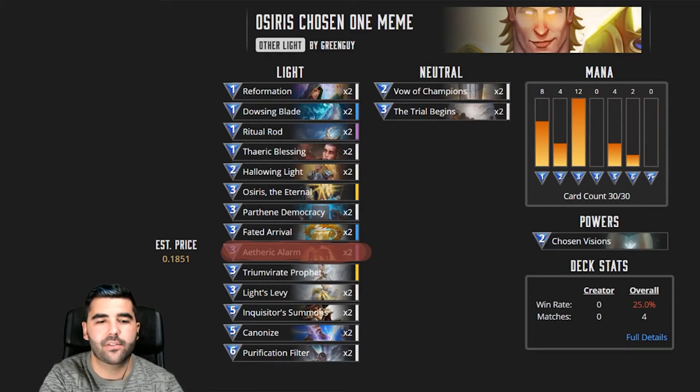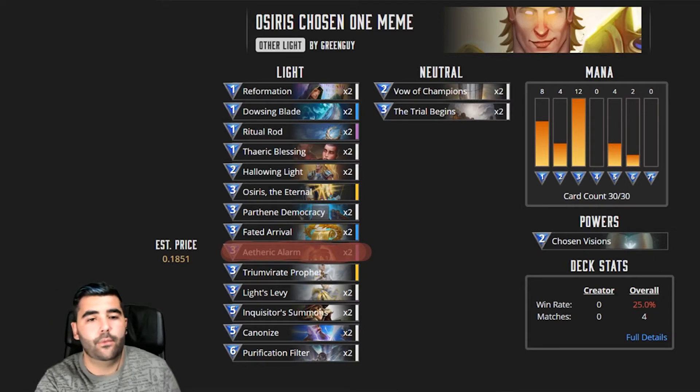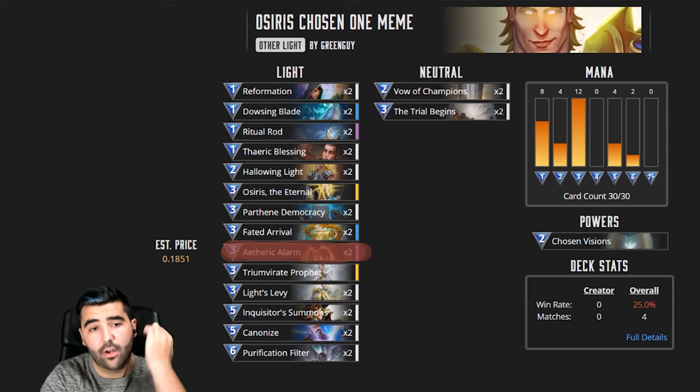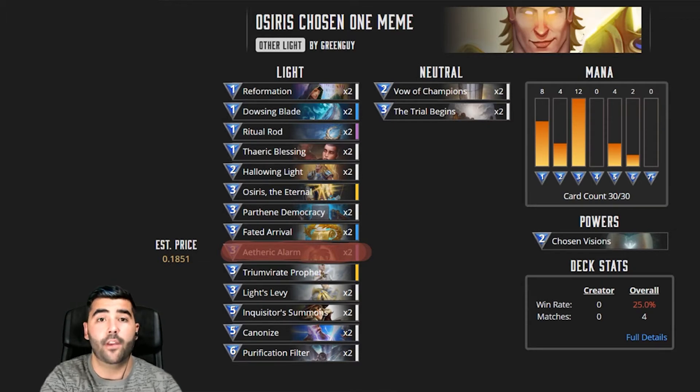In the three mana slot, we substituted the Aetheric Alarm for one Golden Harpy — you want those protections to survive until you get the Chosen One. Then we have Azaris, the whole key to this combo. We have Parthene Democracy and Fatehord Arrival, which is the new card from Trial of the Gods — it lets you draw the Chosen One directly from your deck and gives it Ward and Frontline. Once you have Frontline via Azaris on the first turn, it's always going to have Frontline. You'll have a Chosen One with like twenty health — pretty hard to deal with.